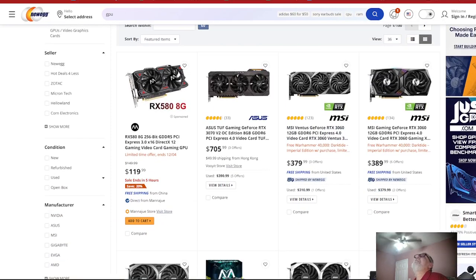We found some more GPUs. They got the RX 580, 8GB 256-bit GDDR5 for $119 — sale ends in five hours. If you've got $119 for that, good luck, because even though it's 8GB, they're gonna rank that card out of date.